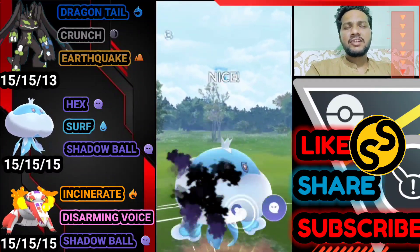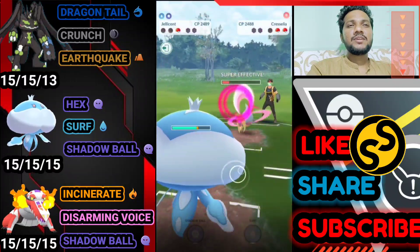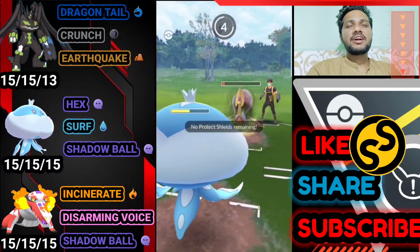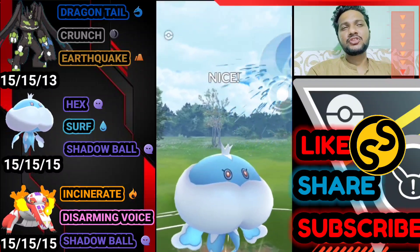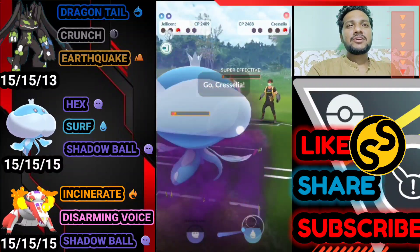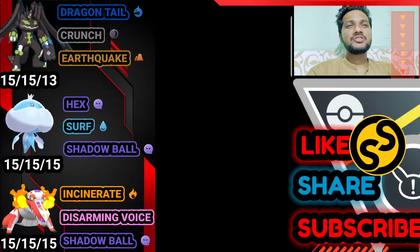We almost have Grass Knot ready — boom, super effective! Jellicent should survive the Grass Knot — and yeah, it survives the super effective hit. We get the Surf on Alolan Muk and bye bye to Alolan Muk! GG for us guys — another close win on one HP. Really great win!